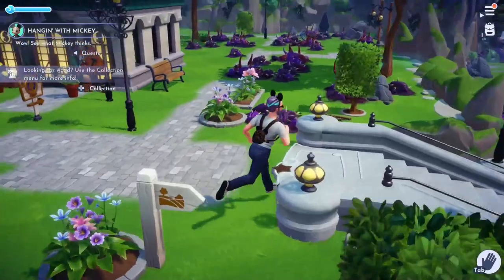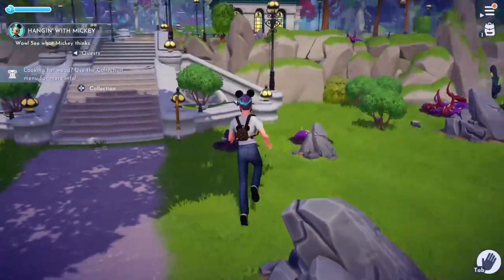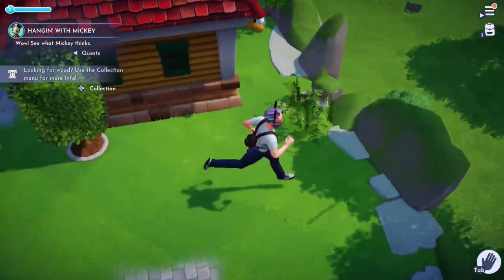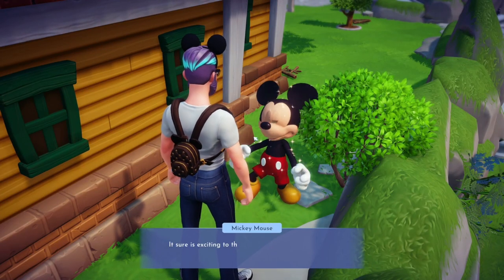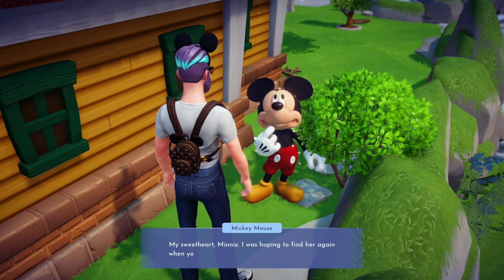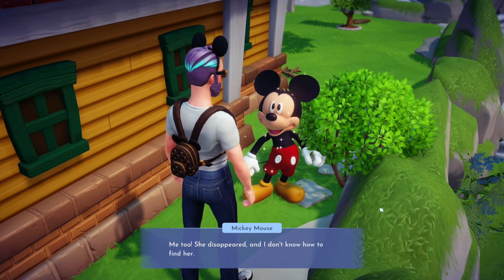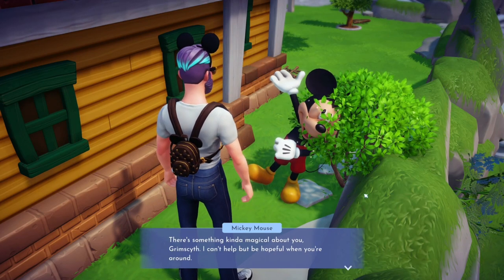Mickey, where did you go? He was down fishing earlier. We check the map and find him in or near his house. Mickey says the birdhouse looks so great he kind of wishes he were a bird. He then shares that someone in particular he's waiting for is his sweetheart Minnie — he hoped to find her when they opened the meadow but she wasn't there. Maybe if they bring the village back to what it was, she can come back.